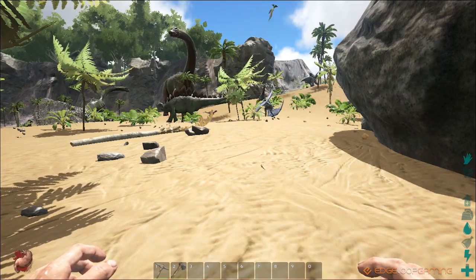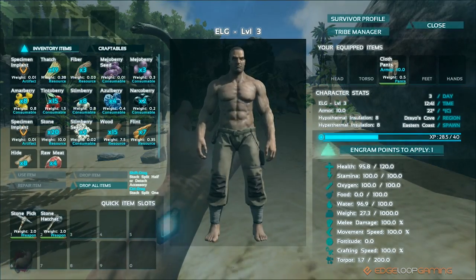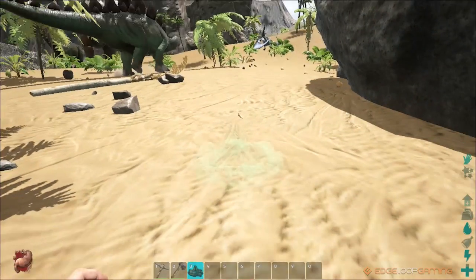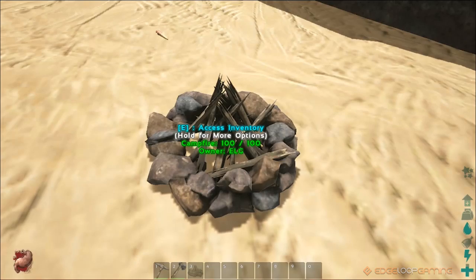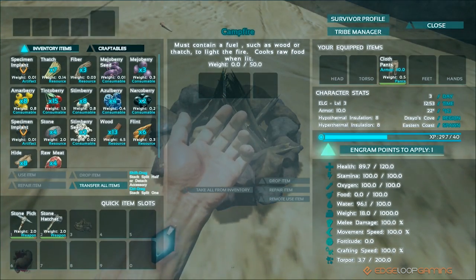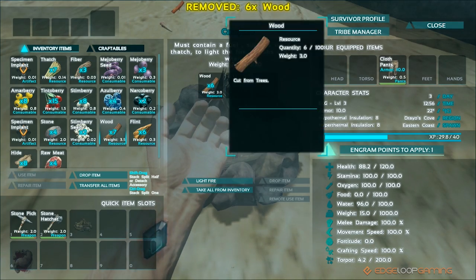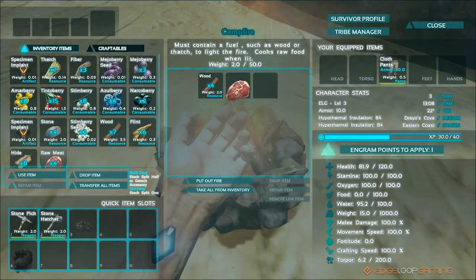You've taken care of your thirst but by now you're probably getting pretty hungry too. Let's learn how to build a campfire and cook that dodo meat we picked up earlier. Start by crafting the campfire and equipping it to a quick slot, then place it somewhere safe. Once it's placed, aim at it and hold E and choose access inventory. Here you can add some wood to the fire — don't add all your wood since you might need some for crafting later. You can add half of it by holding shift and dragging it to the campfire slot. Now add the raw meat we got from the dodo and wait for it to cook.